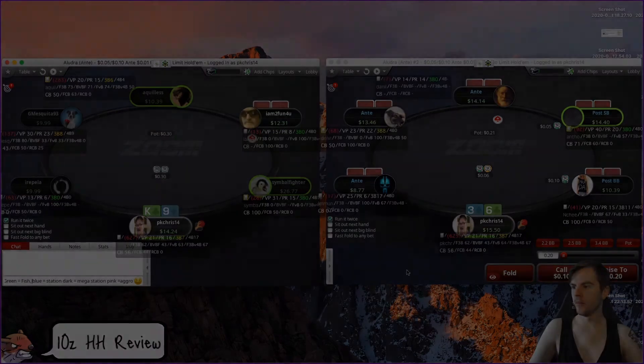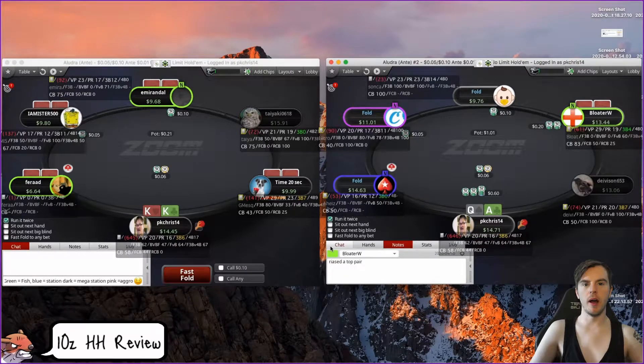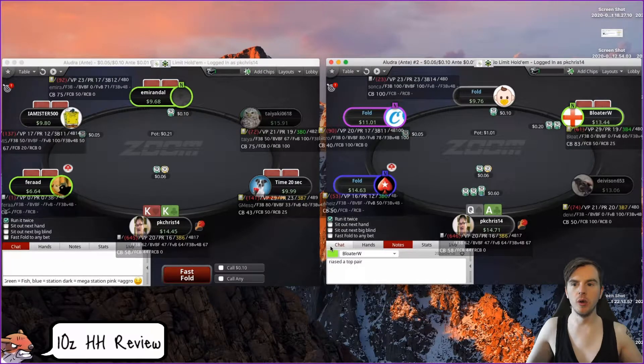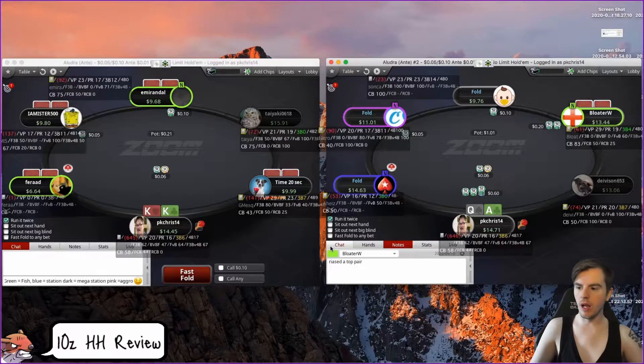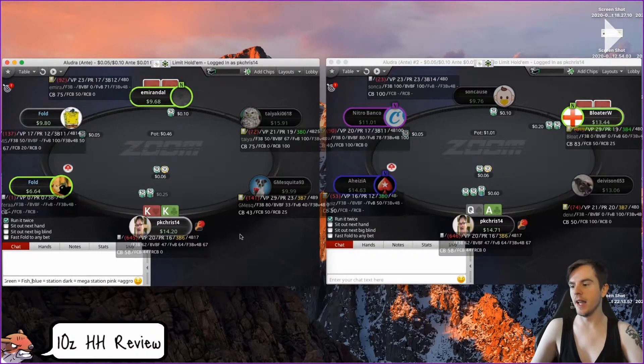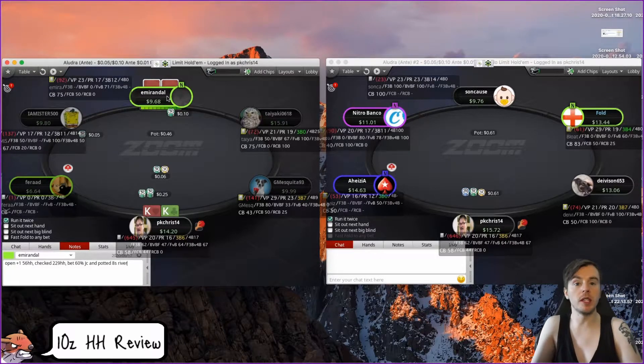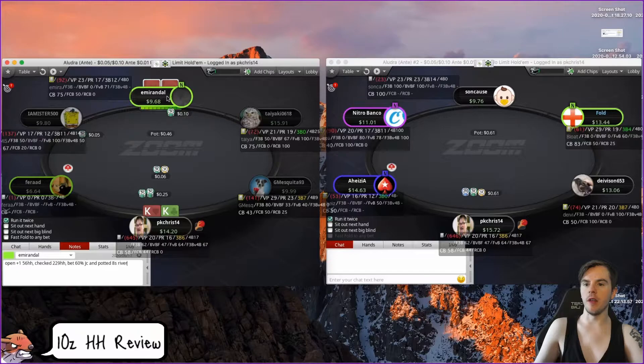Ace-queen: I would definitely be three-betting here. And the note — 'raised top pair' — what a great note that is, Chris. 'Raised top pair' — I'm not bothered about the spelling, I'm bothered about how useless the note is. Now that you've seen that note you know exactly how to exploit him. You need to know the context: was he in a three-bet pot in the big blind and check-raised? Was it a four-bet pot? Did he just call pre with queen-jack off and raise on a jack-two-five versus a c-bet? Or was it ace-king-queen and he raised a six in a three-bet pot? Completely useless note.